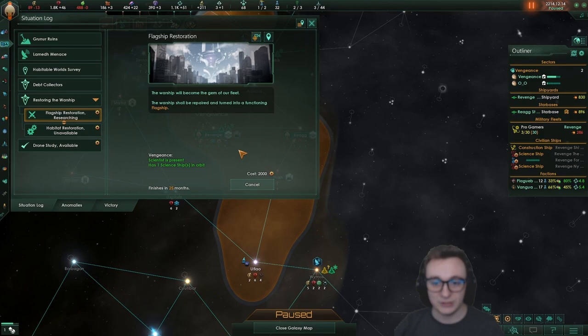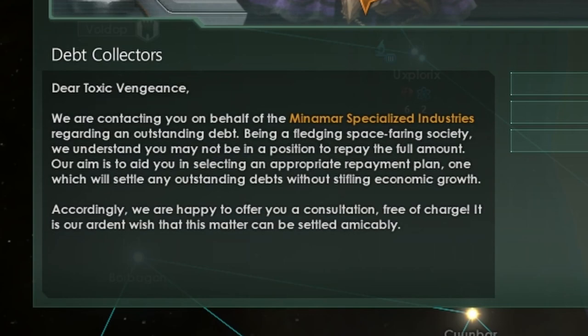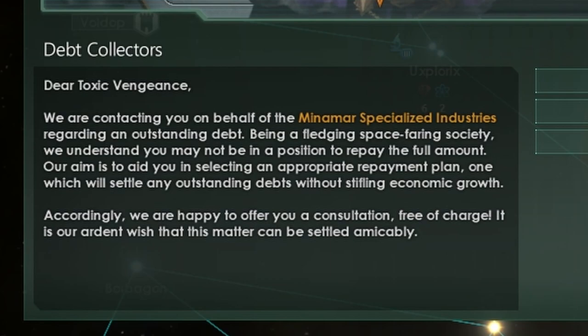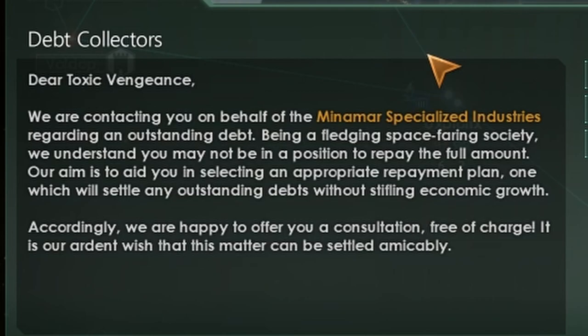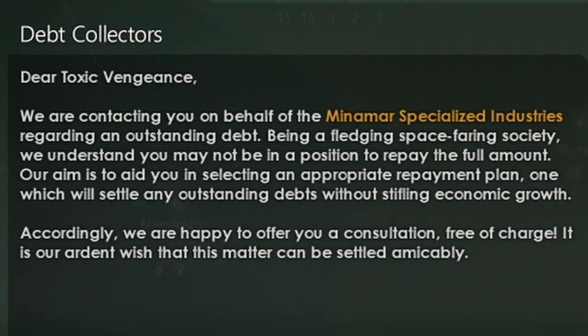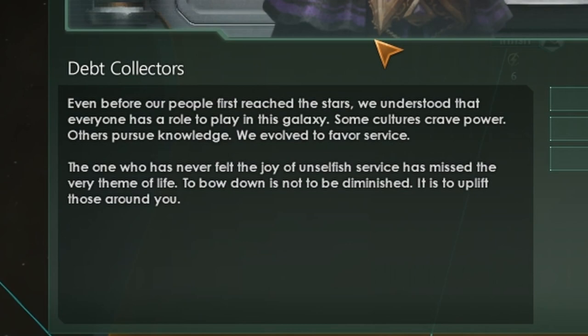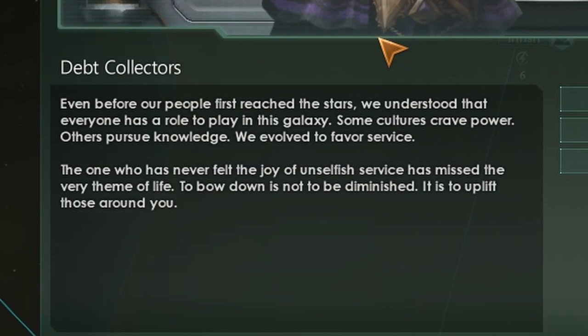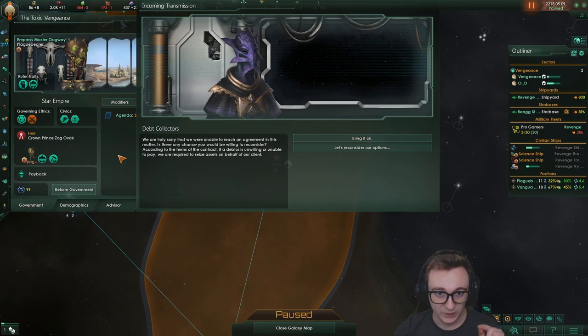Incoming transition — debt collectors. 'Dear Toxic Vengeance, we are contacting you on behalf of Myanmar Specialized Industries regarding an outstanding debt. Being a fledgling space-faring society, we understand you may not be in a position to repay the full amount. Our aim is to aid you in selecting an appropriate repayment plan. We are happy to offer you a consultation free of charge. We hope this matter can be settled amicably.' We're refusing to pay — there's no way we would do that.